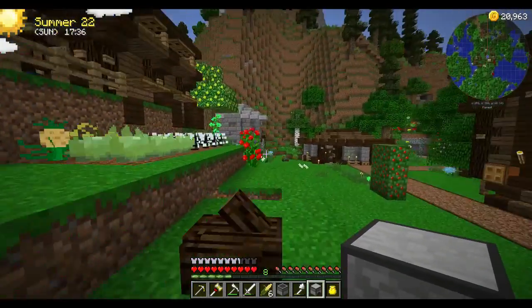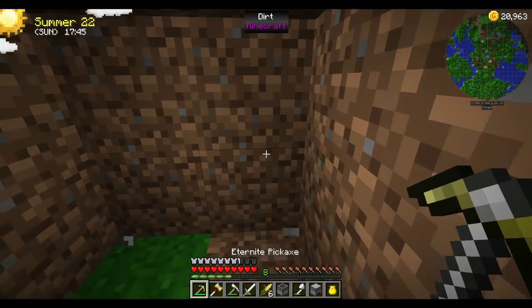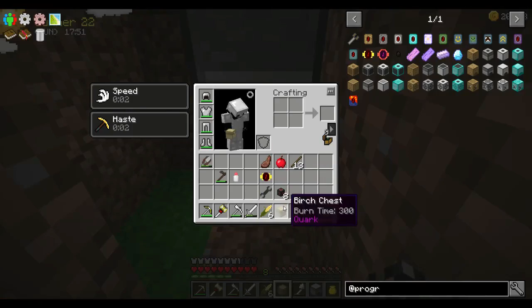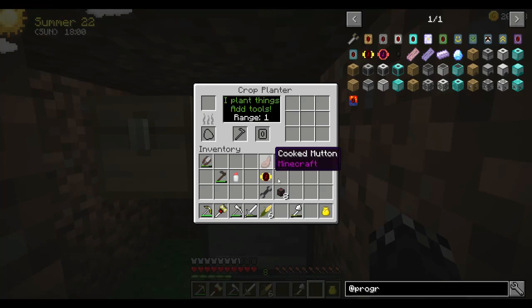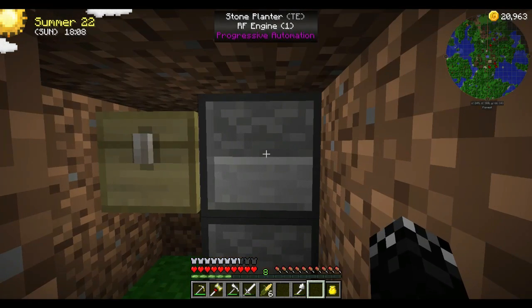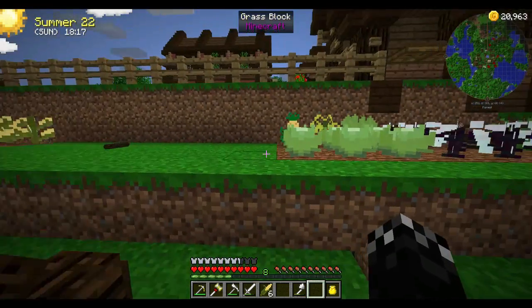Put it under here. Should be able to put the planter there — that's the generator, well done. Planter. So I can probably put a chest there. We won't even use the cables — let's put that in there. Forty RF a tick — that's not that bad.